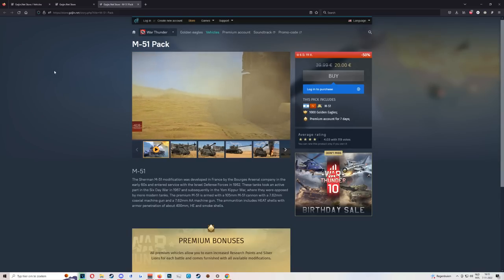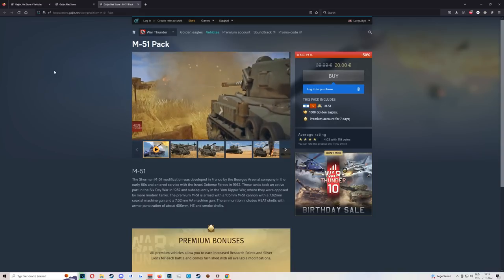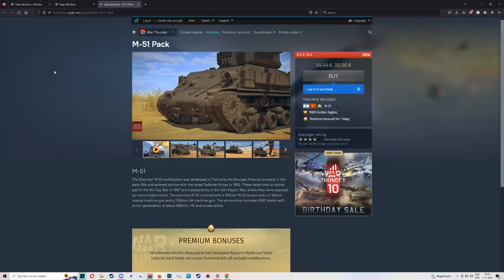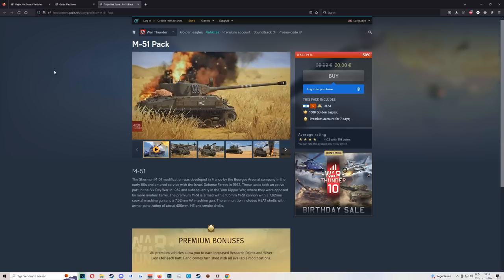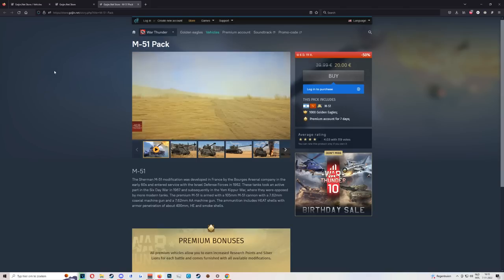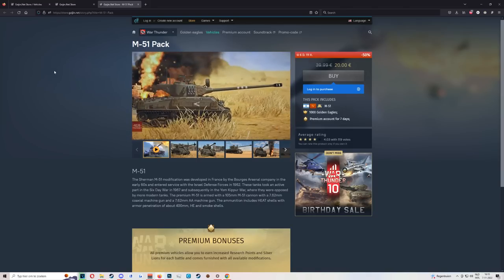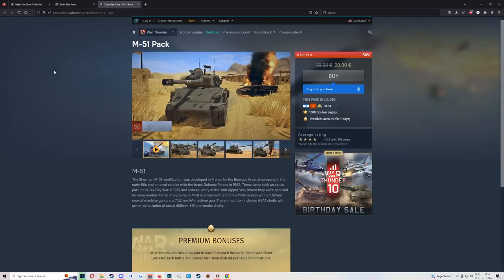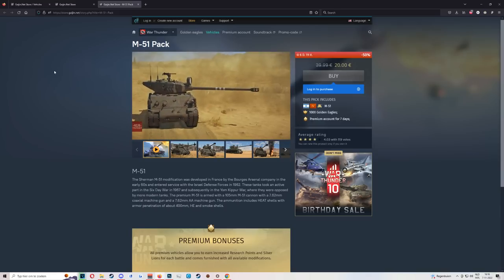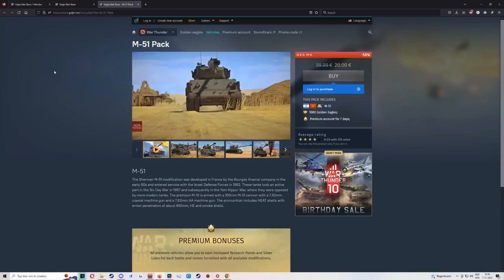Last up in low risk, the M51. Very solid, but for 10 bucks more you have the Merkava 2D, which is a higher BR and higher tier with much more to grind with it. The M51 is only rank four. The gun is good but the post-pen damage is bipolar — you're either going to one-shot someone or they survive 20 shots. For 10 bucks more, the Merkava 2D is a much higher BR vehicle that is still pretty damn decent.